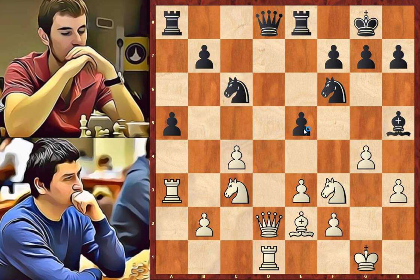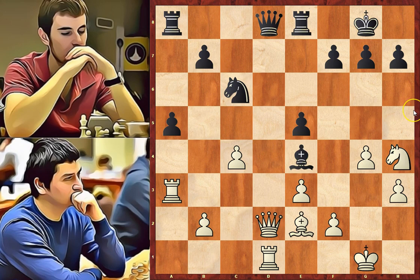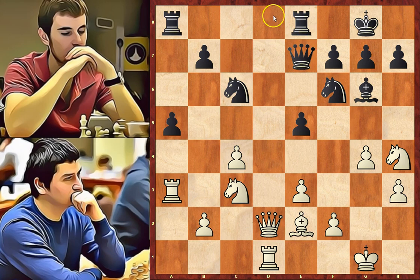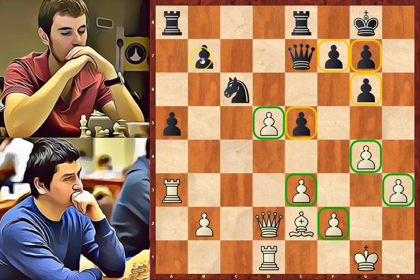So we have d takes on e5, d takes on e5, g4 attacking the bishop, bishop to g6, knight to h4 attacking the bishop — but the knight in this position is unprotected and black can respond with knight to e4 attacking the queen. If white takes the knight, black can take the knight and the queen and the rooks can be exchanged, and we have an equal position. That's why in the game queen to e7 was played — black didn't want to exchange queens. He plans to bring a rook to the d-file. Knight to d5 attacking the queen. Black took the knight. White plays an intermediate move taking the bishop and attacking the queen. h takes on g6 and c takes on d5.